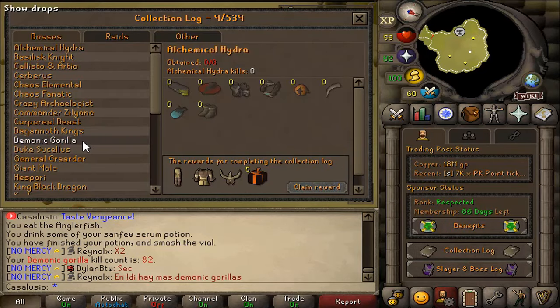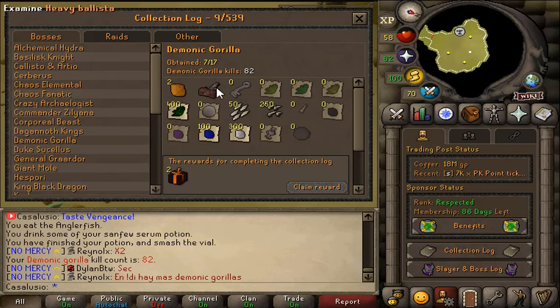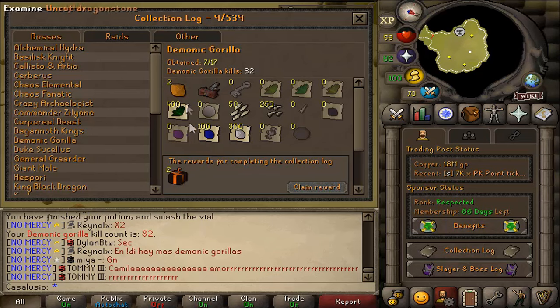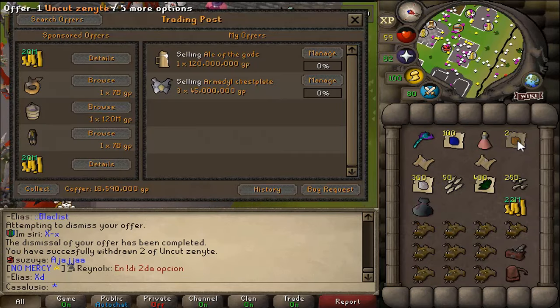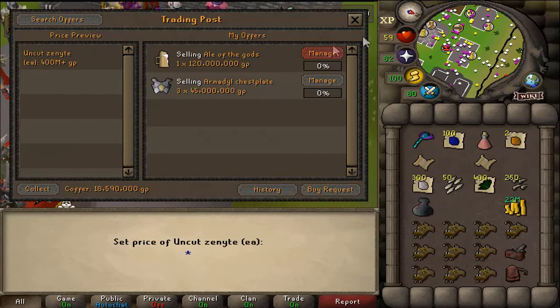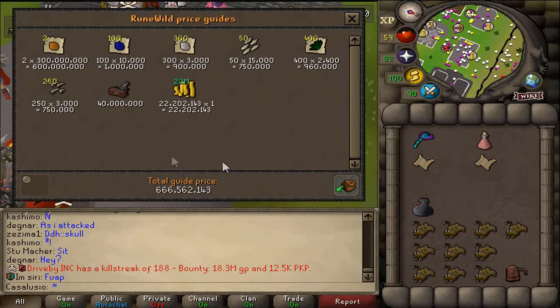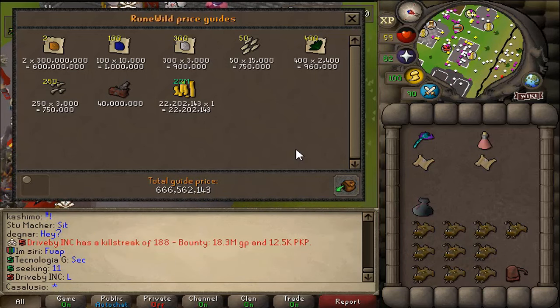Let's check the collection log — demonic gorillas: 82 kill count, two Zenyte shards, one heavy ballista. I'm only missing 10 more collection log items from demonic gorillas. Let's price check these Zenyites — 400 million each. So add a bonus 800 million, and in total I have made 866 million in one hour from demonic gorillas!